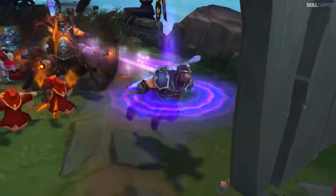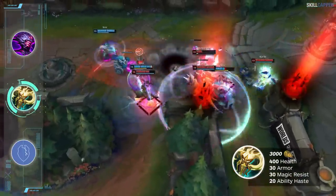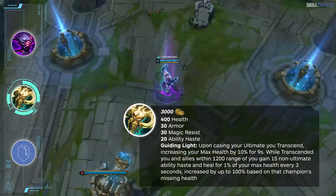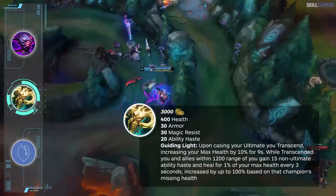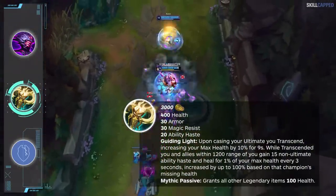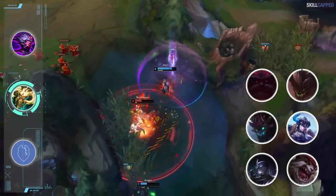The third and final new tank mythic being added for preseason is called Radiant Virtue. For 3000 gold the item provides 400 health, 30 armor, 30 magic resist, and 20 ability haste — the exact same base stats as Jak'Sho. The passive is called Guiding Light: when casting your ultimate you will increase max health by 10% for 9 seconds, and for this duration you and allies within 1200 range gain 15 non-ultimate ability haste and heal for 1% of your max health every 3 seconds, increased by up to 100% based on missing health. The cooldown on this passive will be 60 seconds. The mythic passive grants all other legendary items 100 health. Shen, Maokai, Ornn, Kled, Sejuani, and Malphite are likely to benefit the most from Radiant Virtue.